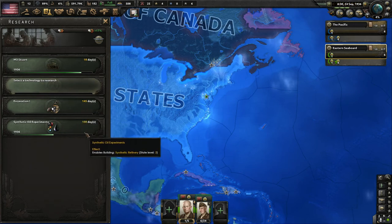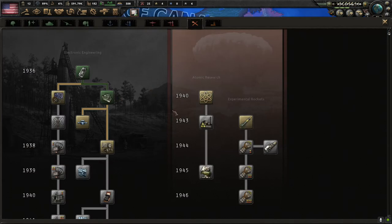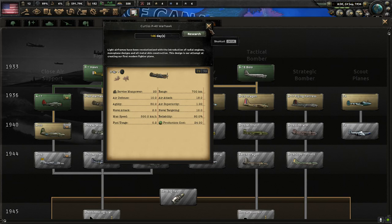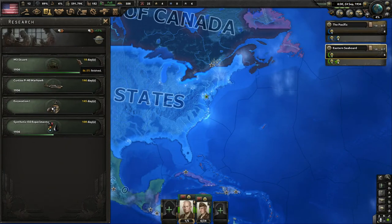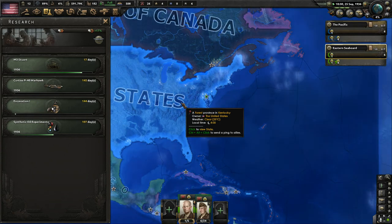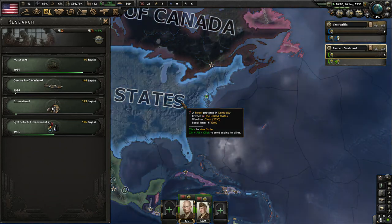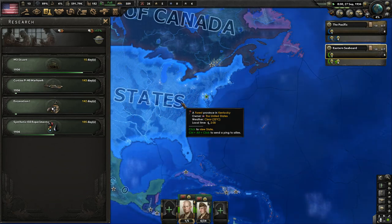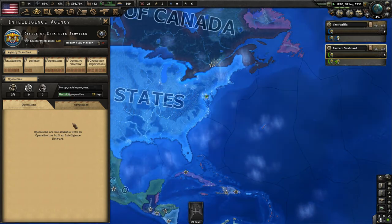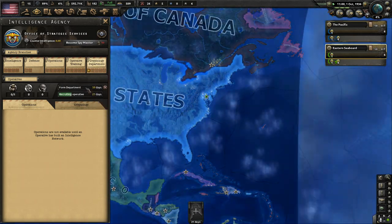I'm going to dedicate one research slot to be our industry slot going forward, and once the current research finishes the other slot can start going into other stuff we need — like planes. We'll start researching the Warhawk fighter. After the tank research finishes we'll start on doctrines. Doctrines are a very important part of this game — they take a very long time to research so you have to start them early. They give an overwhelming amount of bonuses to your troops, equipment, and everything.